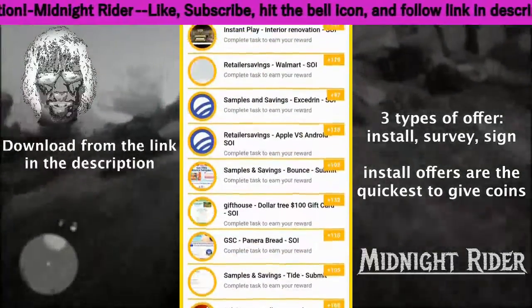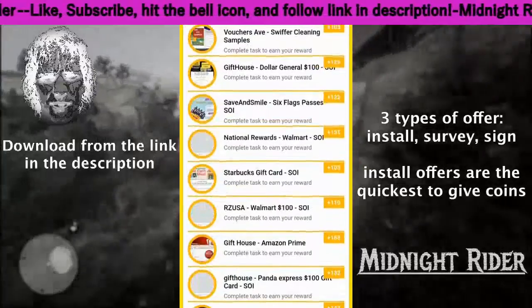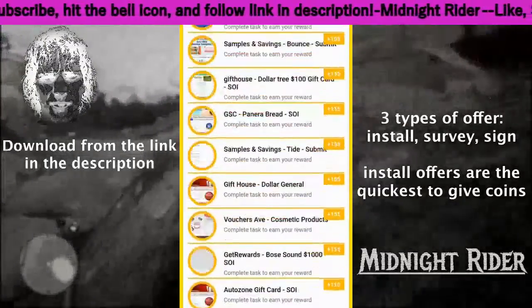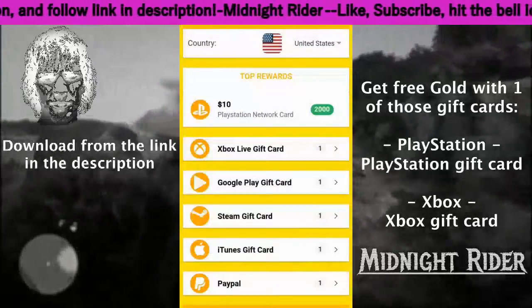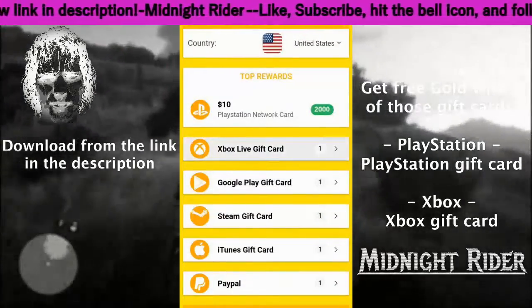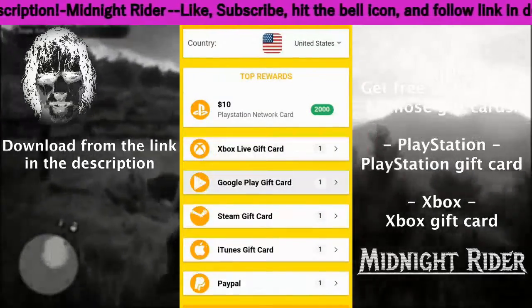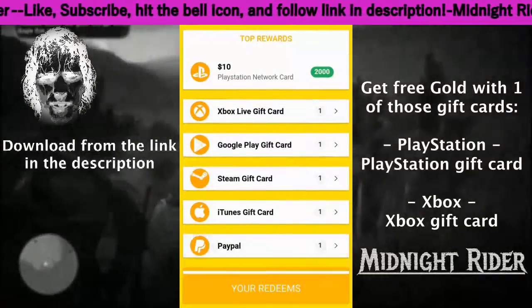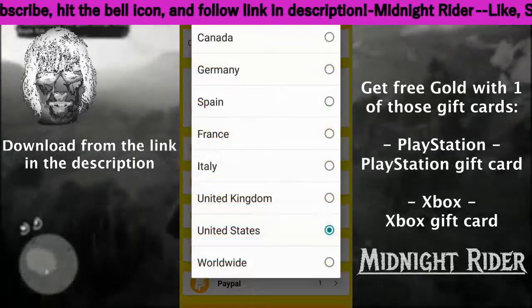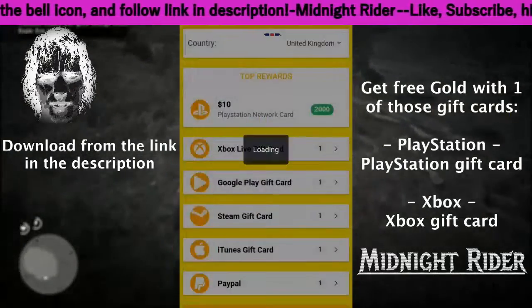There are three different types of offers: install offers, surveys, and sign-up offers. The install offers are the quickest way to get coins. You can get free gold with one of those gift cards — that's what you use the gift card for, to get your gold bars.